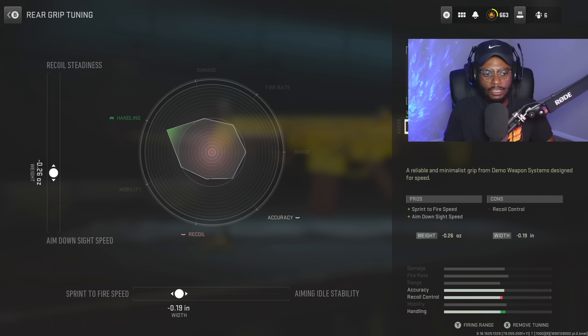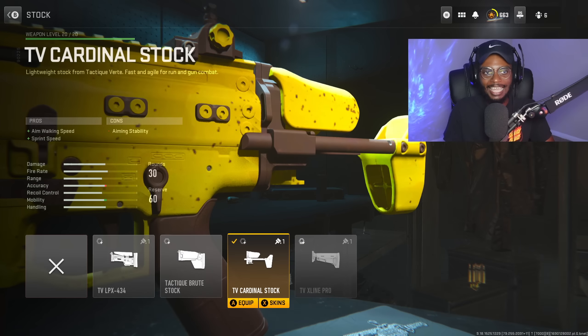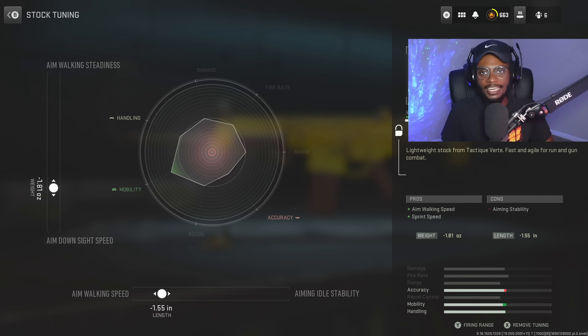Now for the tuning, we are gonna be increasing that sprint-to-fire speed some more at negative 0.19, and do not forget the aim-down-sight speed increase at negative 0.26. Overall a great attachment and tuned combo. Now we are gonna utilize a stock, and the TV Cardinal Stock is gonna be perfect on this weapon, allowing us to have bumped up aim walking speed and sprint speed. You can't go wrong with this. For the tuning, we are gonna be bumping up aim walking speed at negative 1.55, and more aim-down-sight speed at negative 1.81.